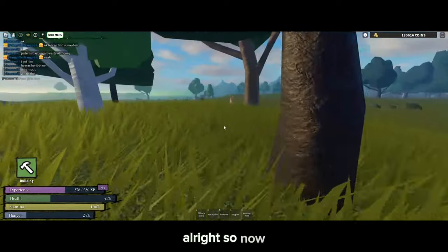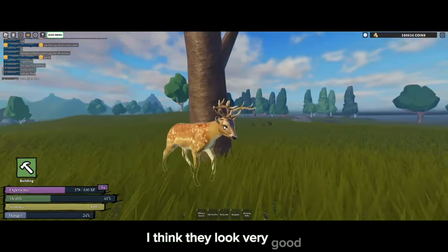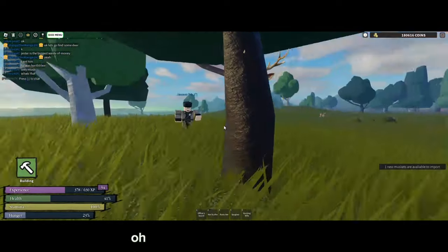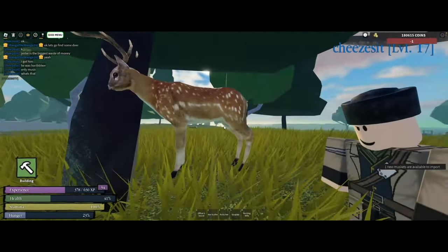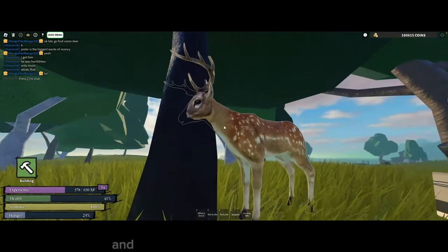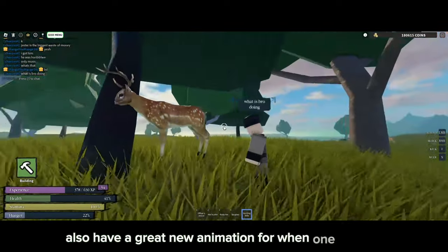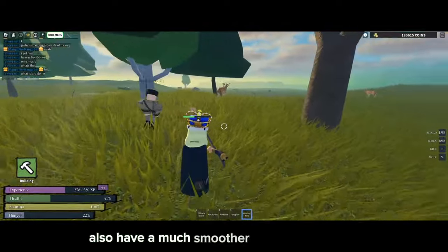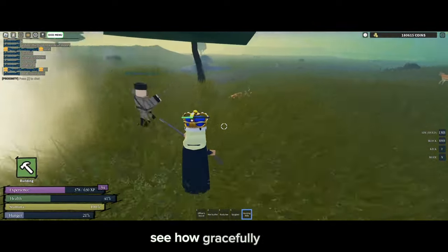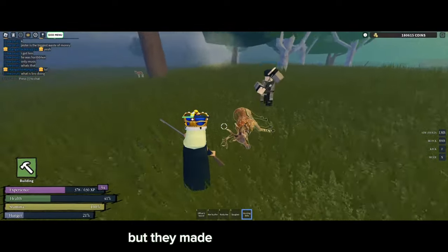Let's check out the new deer models — I think they look very good, and this one's glowing right now thanks to the tracker skill. They look much better than the old ones and I really enjoy the new models. They also have a great new animation for when one is killed and a much smoother walking animation. See how gracefully it falls — it's kind of sad, but they made it look really good.